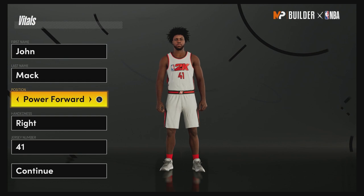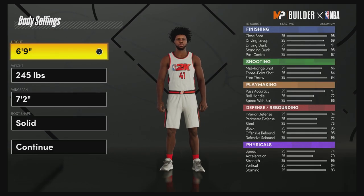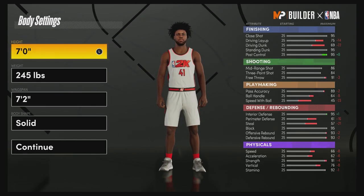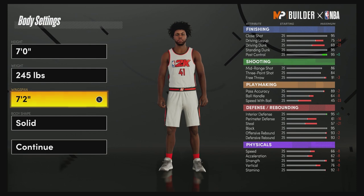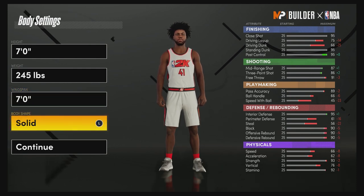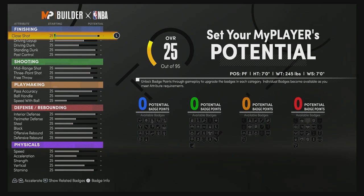The position is going to be power forward — hand doesn't matter, jersey number also doesn't matter. I just chose 41, that's the number he wore for his entire career. For the body settings, bring his height up to seven feet, leave his weight at the default of 245 — that is his actual height and weight — and for the wingspan bring it down to seven feet. Body shape doesn't matter; I'm just going to go with solid.